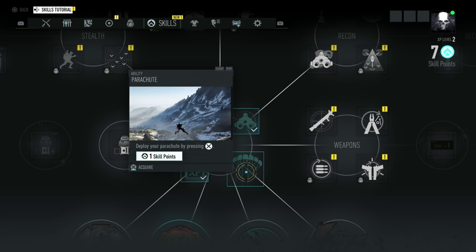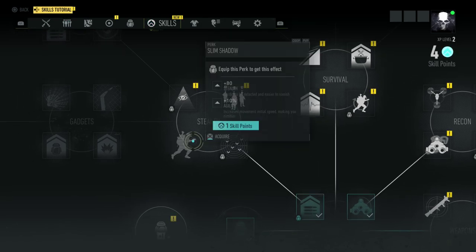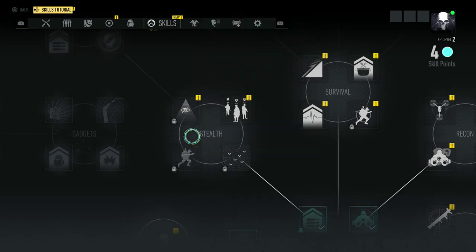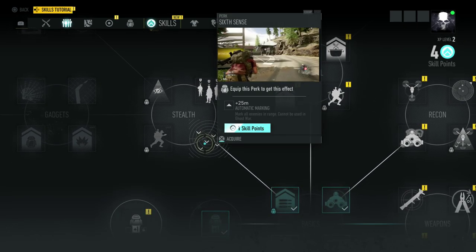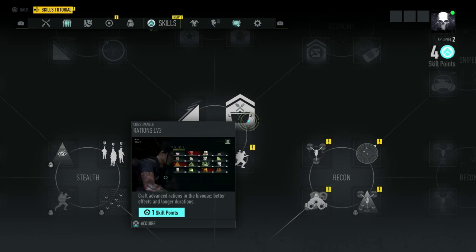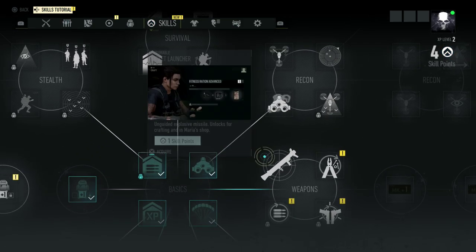I gotta hold it — all right. Equip an extra perk to power up and better define your play style. That's two skill points — sold. I've got four left, let's spend these wisely. Automatic marking, stealth — harder to be detected and easier to vanish. Increases movement and initial speed, making you nimbler. I like being nimble, I like being quick. Drone evasion gives 30 damage to drones but I haven't really encountered them yet, so I'm leaning toward the stealth one.